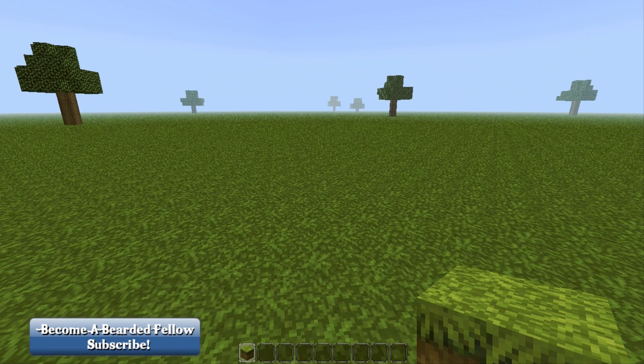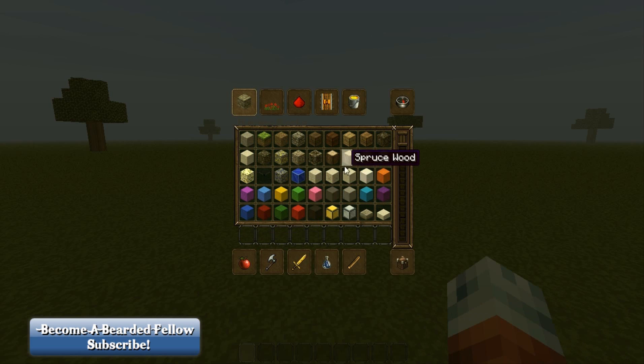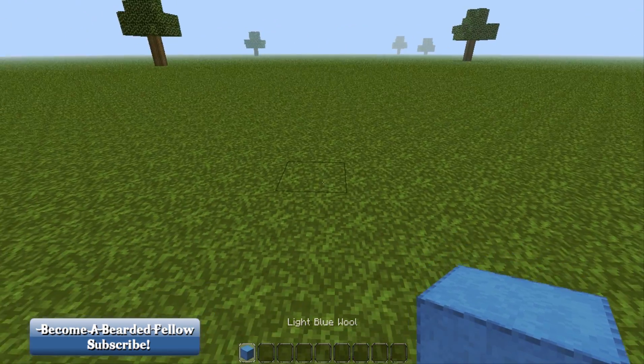Just to mention now, the house does take up a lot of resources, like I mean a lot. So I do recommend doing this on creative and maybe using MC Edit to import it into your world. Or if you do want to do the challenge, then feel free and mine everything yourself, do it all legit - it will just take a long time to get all the resources. So I am going to use blue wool to outline the corners of my house.